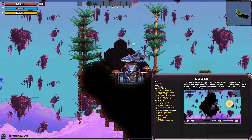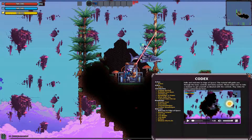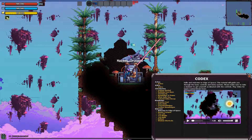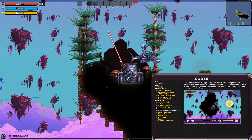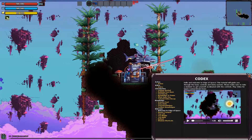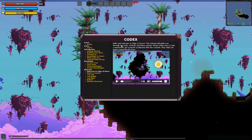Can I move this out of the way a bit? Holy... Oh, is he a friend? What the... Wow, check out my sword. What's this codex? Hello and welcome to Edge of Space. This tutorial will guide you through the basic controls and menu system. Please make sure to take a moment to get yourself acclimated with the controls. Play video for quick control. No, you don't do that.